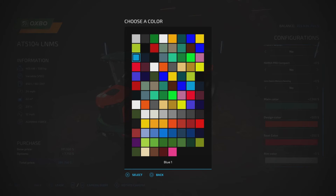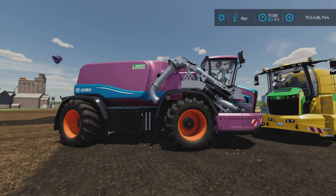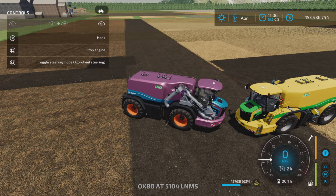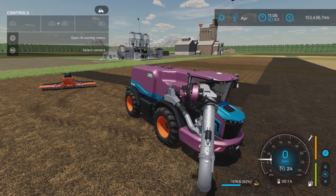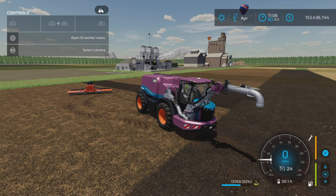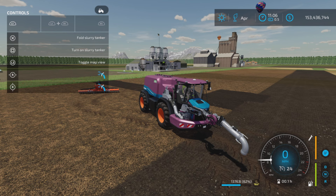I have two examples here — one I tricked out with a bunch of colors. Let's get our help window on. L1 and X unfolds the filler hose. On console, if you don't have the pumps and hoses, it says manure system, passenger, and precision farming ready.